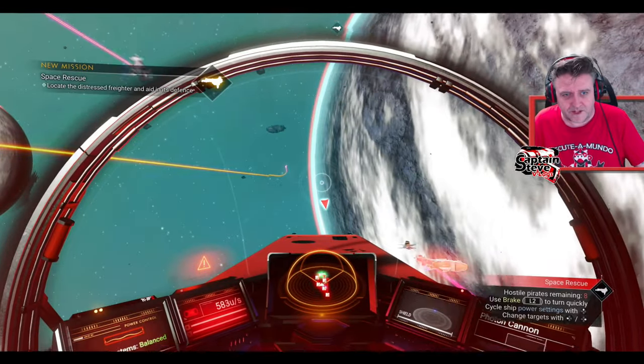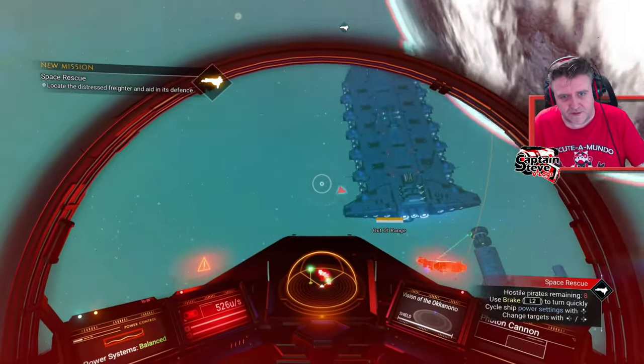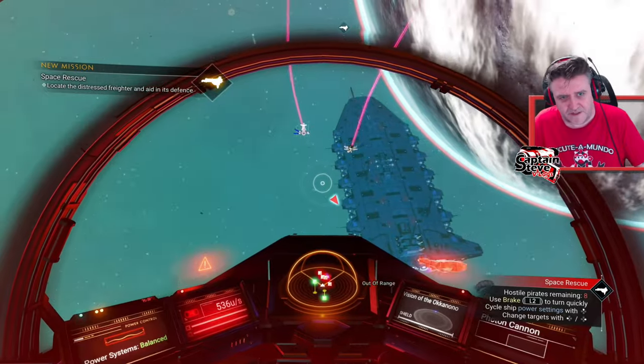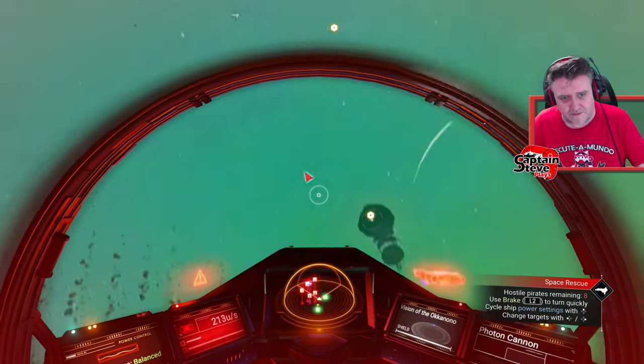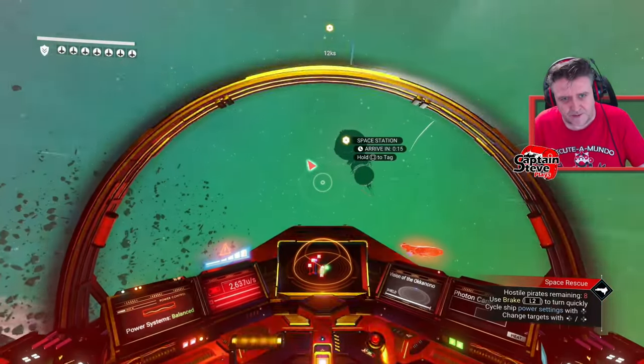Looks like we've got to help some ships out inside the view of us. Well, we do and we don't - we don't have to help them out. I'll just ignore it. Right, let's go to the station and take a look at this station, shall we?